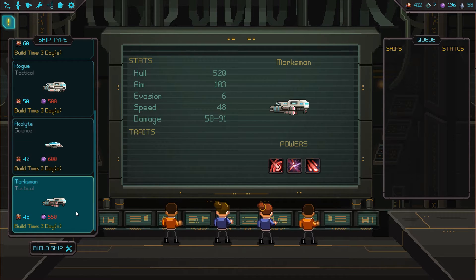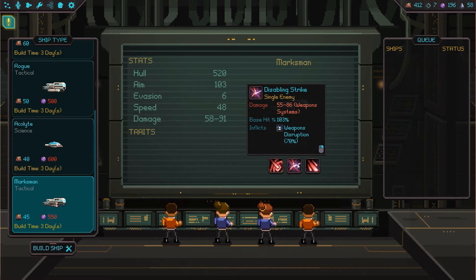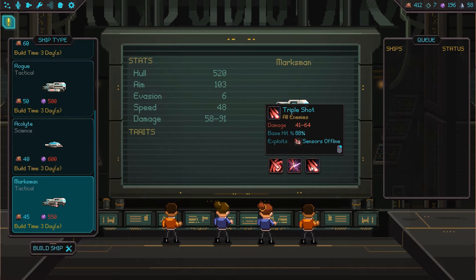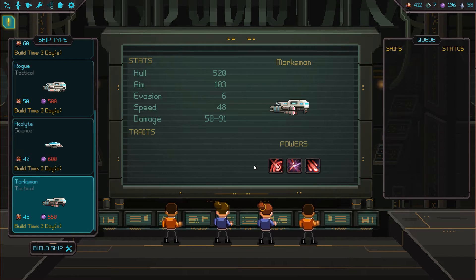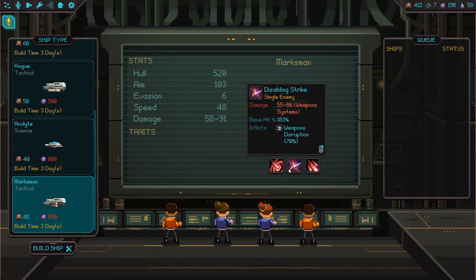The marksman has new abilities: Bullseye on a single enemy, Vulnerable, weapons disruption — a new one we haven't seen before — and sensors offline, exploit sensors offline. It also has triple shot hitting all enemies, which is awesome. This is actually a good combo with our science officer: if we can put sensors offline on everybody and do the triple shot, we can hit all three of them with the bonus.